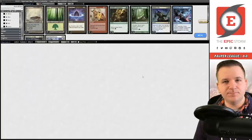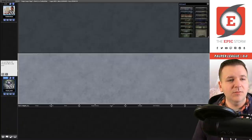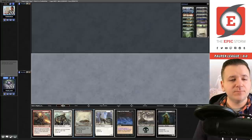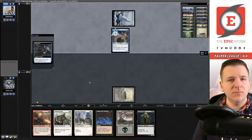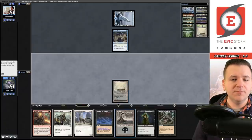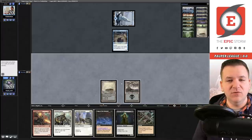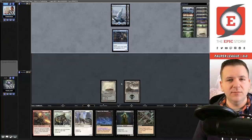Oh well — there's still game three. Game number three we are on the play. This is a great hand, we're going to keep. Barren Moor, pass the turn. Island Fairy Seer — sure. Two on the bottom. Now we're just going to pass; we might actually go for it on turn three if they tap out.